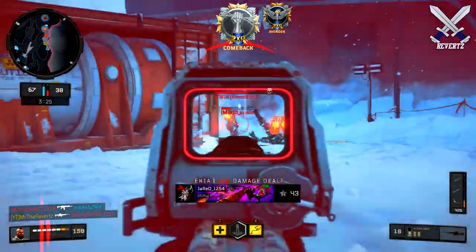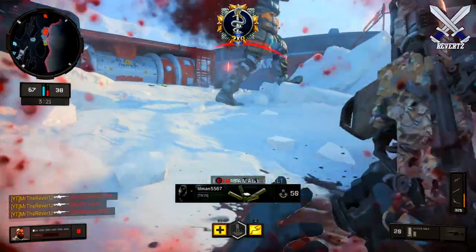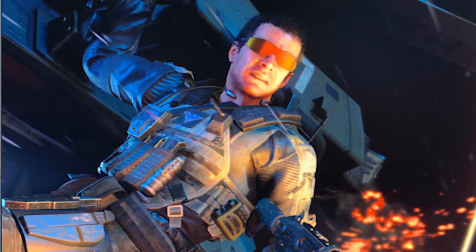For Blackout Battle Royale, David Mason is also going to be a character coming. There have been audio files found for him, plus a main menu screen that glitched out showcasing him, just like how the Replacer was found due to a glitch.